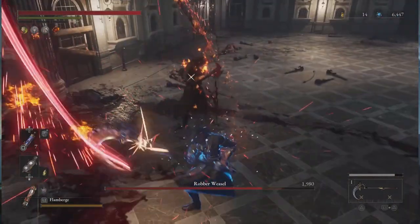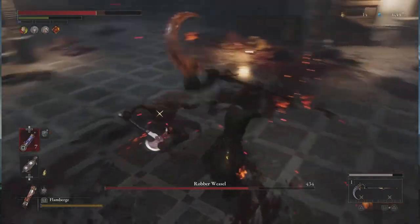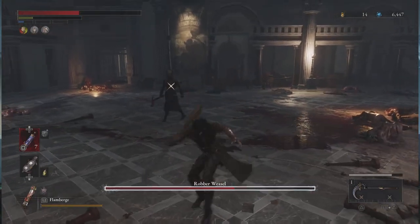Once she attacks, she has a number of powerful swings performed in combos that are hard to avoid once you get caught in her attack. You can attempt to backstab her after she deals one of her heavier attacks.